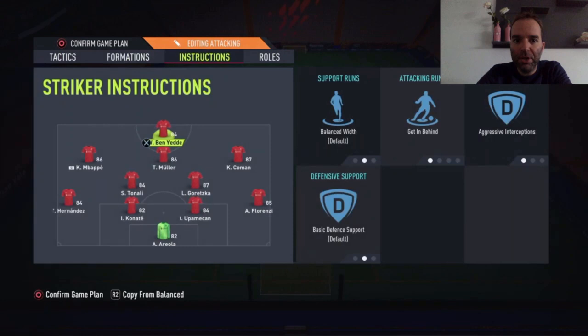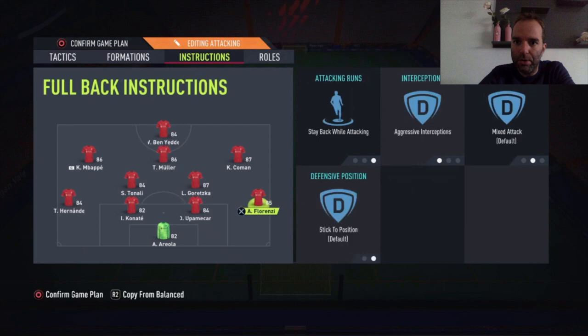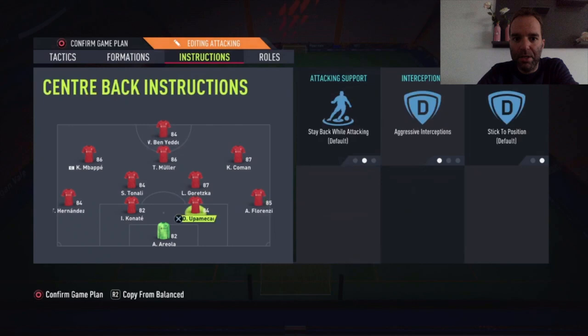Then we're going to the player instructions. All players are on aggressive interceptions — that is what I like at this moment. I think the players try harder to get the ball with that setting, and in my opinion I'm not making lots of fouls with this. In the beginning I thought maybe we'd get lots of free kicks against us, but that's not the case. So aggressive interceptions for every player in the squad.